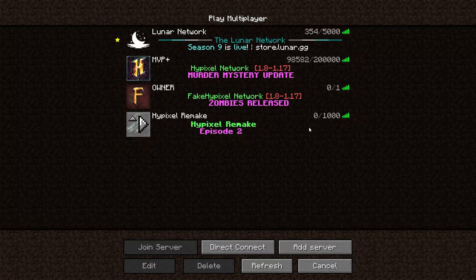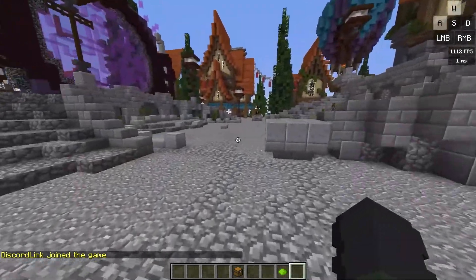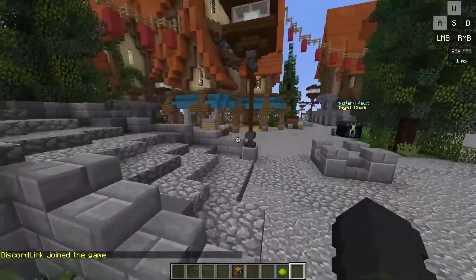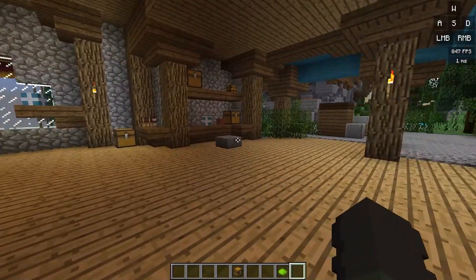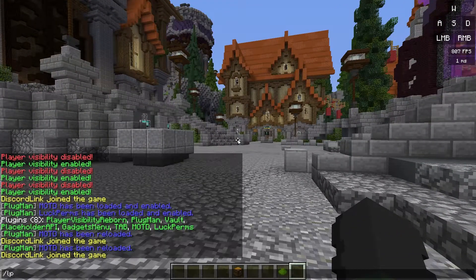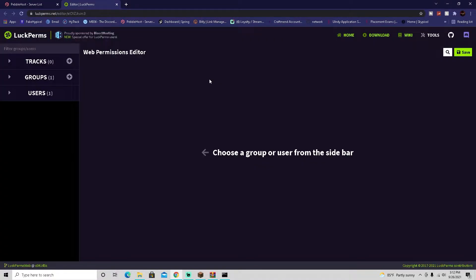I know this doesn't look exactly like Hypixel but you can customize it yourselves. The text is bold — you can remove the bold by removing the 'l' code. Now let's get into the big project: creating ranks. We're only creating the owner rank for now; admin, mod, MVP+, and default ranks come later. Go to LuckPerms — do slash lp editor to get a link, then click on it.